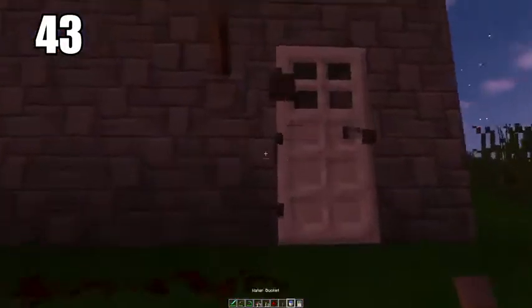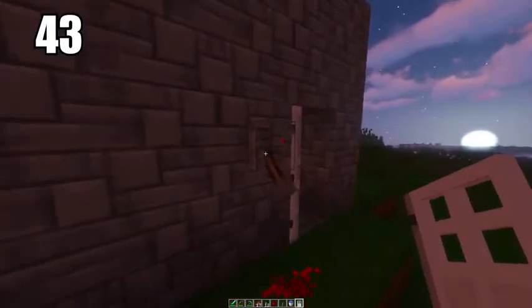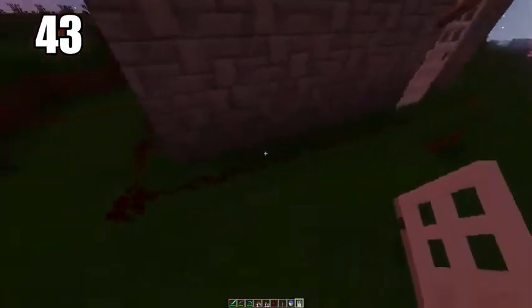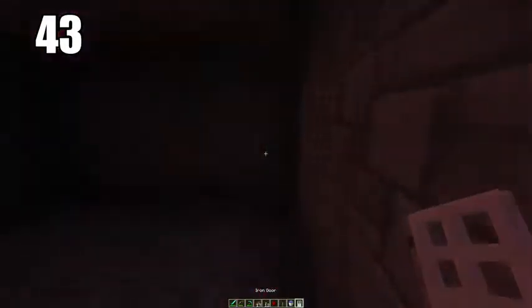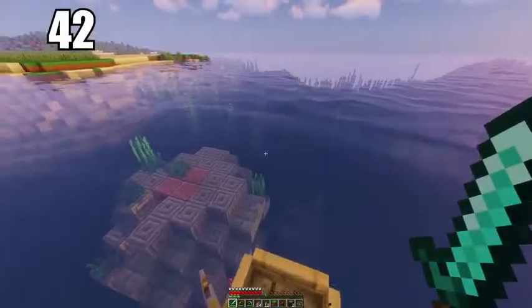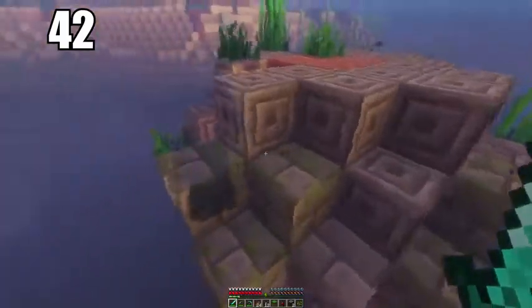Number 43 is using redstone to make safety doors. The best use of excess redstone is to make a safe for your valuables with an iron door that only opens via a redstone trail from wherever you want to place the lever. It's a great way to hide all your valuables.